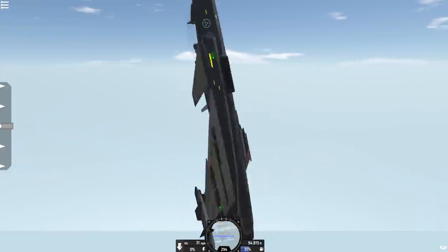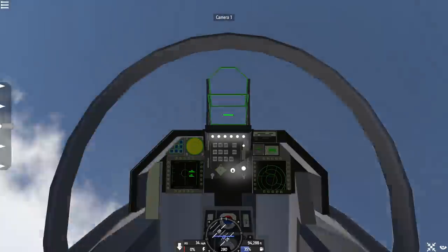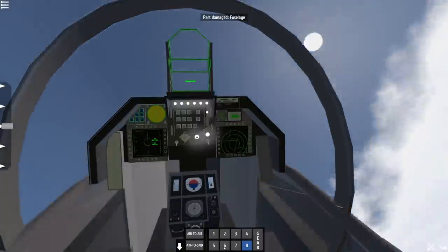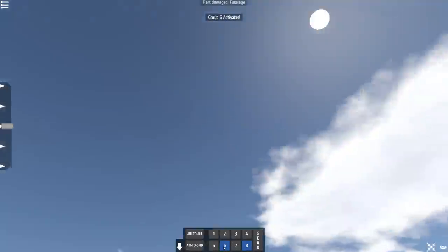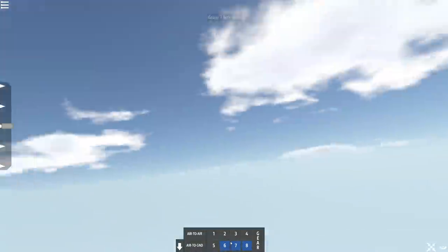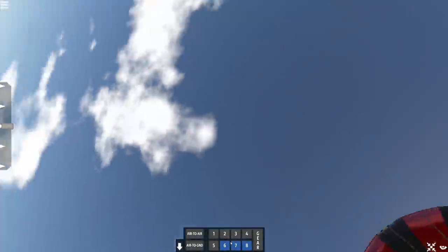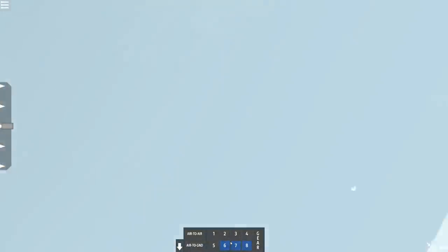We're dropping right now but we're aimed straight up. How did I do this maneuver? All right, we got to do it. Three, two, one. Uh-oh. Okay, we ejected — yay. Okay, parachute is out. I'm going to make myself dizzy, but you guys get the point. I wanted to land there, but I don't think I was saving that craft at all.